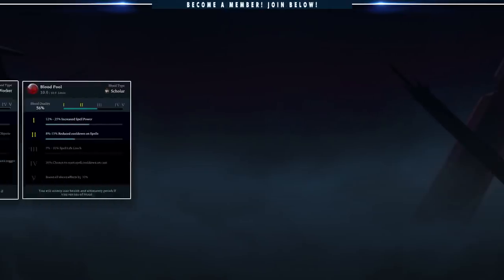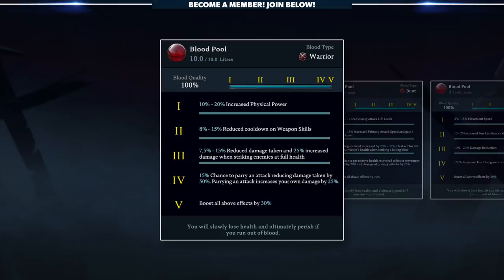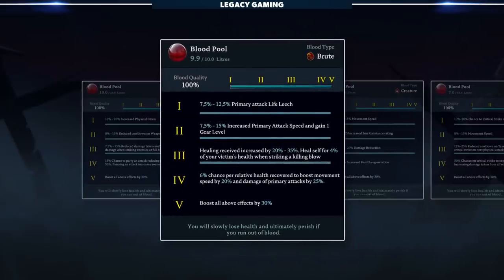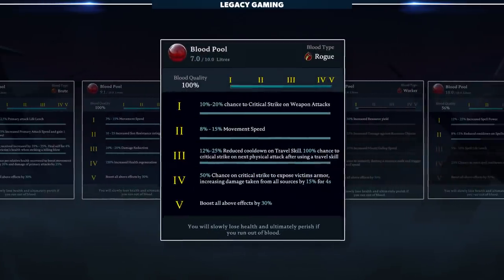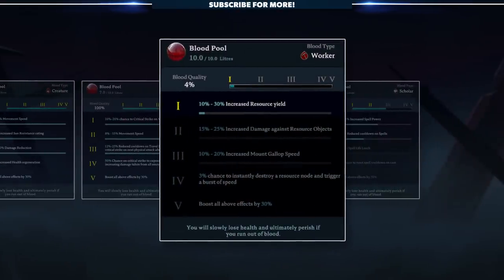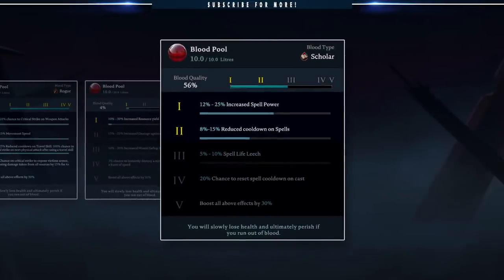Here's a general overview of each blood type. Warrior Blood increases your potency in combat, boosting power and defenses. Brute Blood increases combat potency and gives you helpful life leech components. Creature Blood boosts movement speed and overall survival capabilities. Rogue Blood boosts combat potency specifically around critical hits. Worker Blood boosts how many resources you get from all nodes, as well as some additional benefits aimed at resource gathering. Scholar Blood boosts your spell potency and effectiveness.